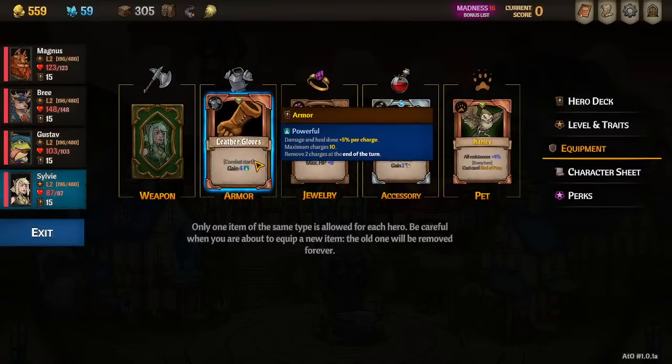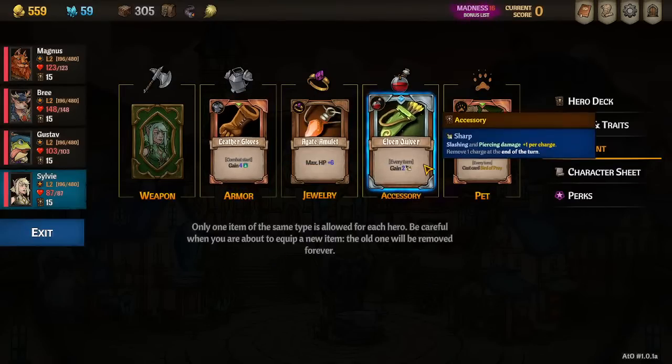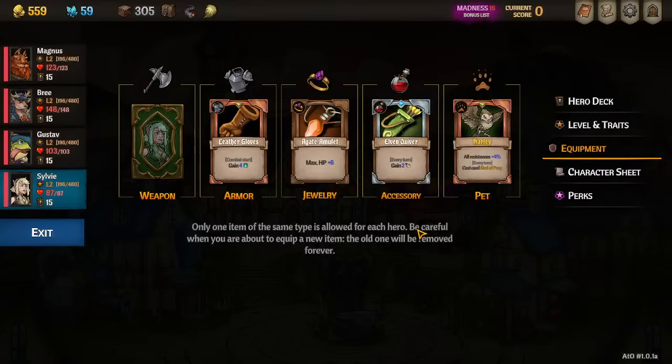Most important item for Sylvie is the Leather Gloves — starting with Powerful means I can more consistently get to 12 stacks on Turn 1. I should have been getting to 10 on Turn 1 but, well, 12 it is. Elven Quiver is nice — it's honestly only two sharp. For the Archon fight, you can actively be adding sharp to her through the Warriors, so I don't need to keep this for Archon. I eventually replace it, but until you find something better, you take what you can get.